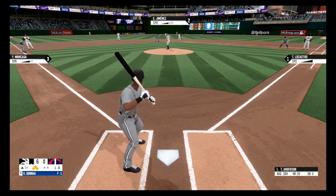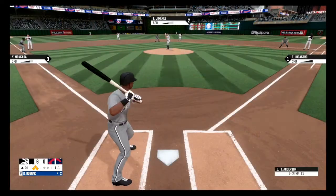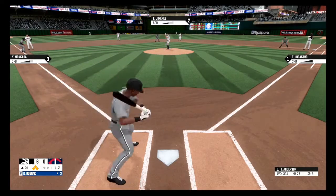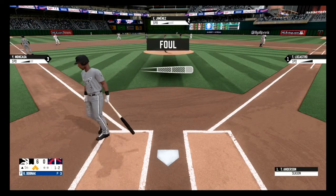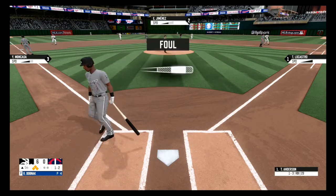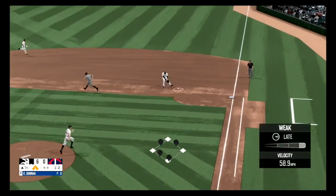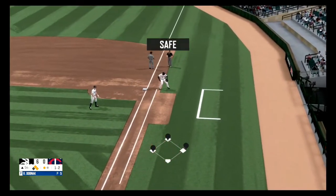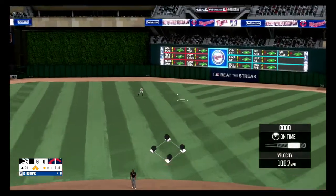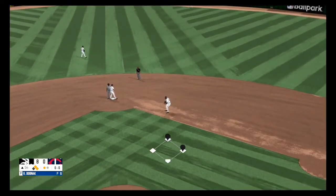Fastball outside, ball one. Down the first baseline and foul, one and one — that one's out of play, we'll stay right here, one and two. Fouled off and out of play, still two strikes. That one's out of play, stays at two strikes. On the ground — Sinell didn't field it, and he beats out the throw to avoid the double play. Hit hard to center field and it drops in — it's now seven to zero.